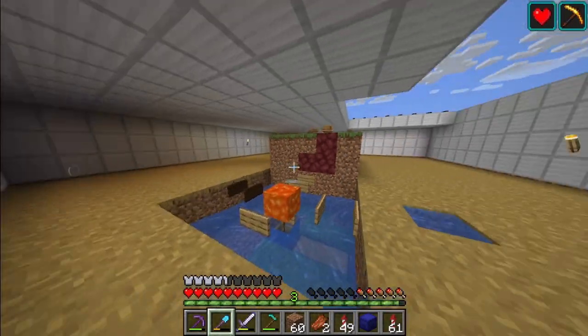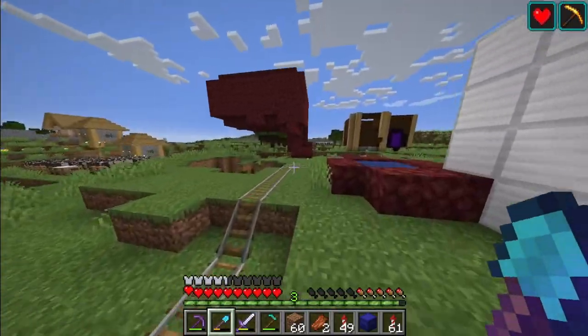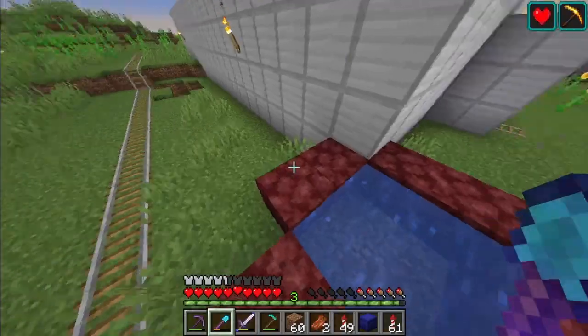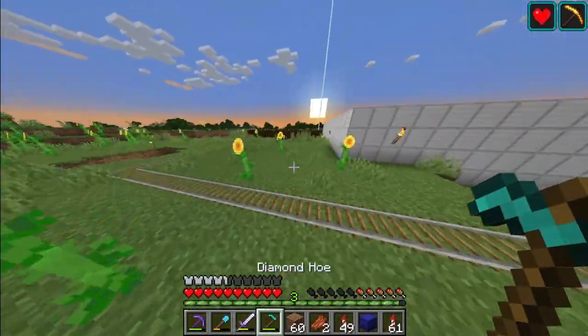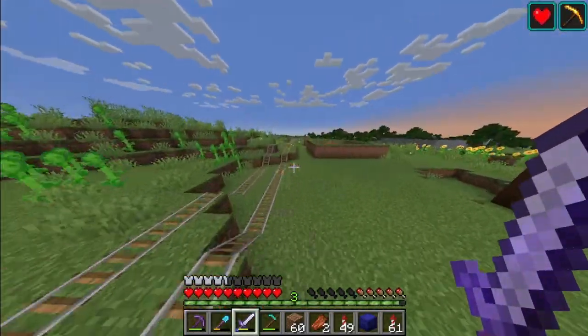All these iron blocks are made from iron that I've gotten from this farm, which is just insane. I have many of these infinite water sources all around my base, because I use water for many, many things.